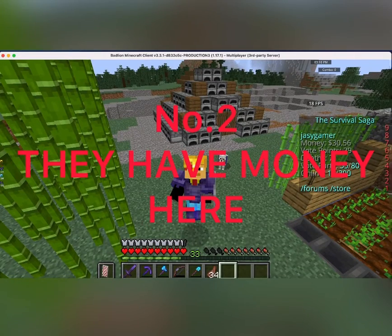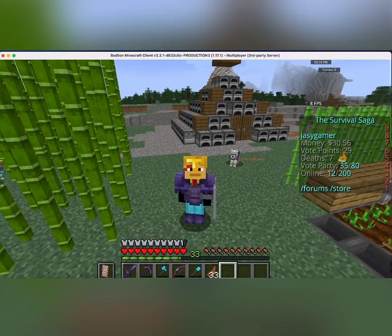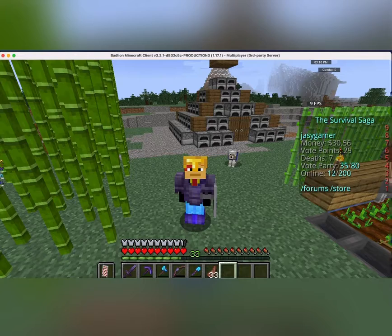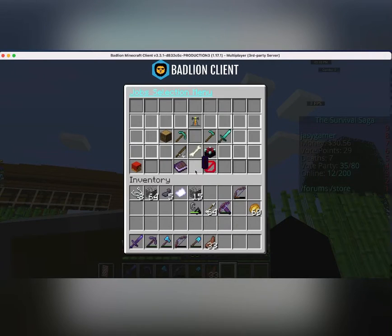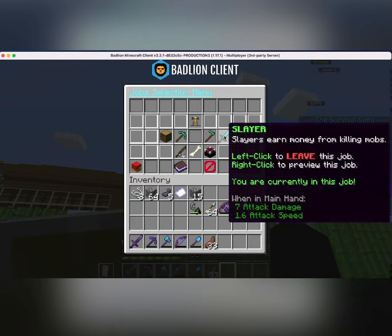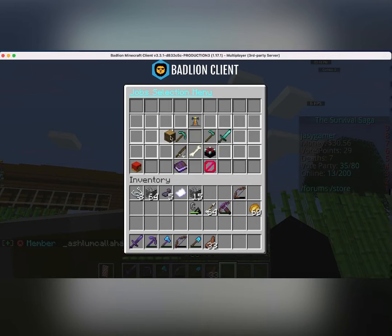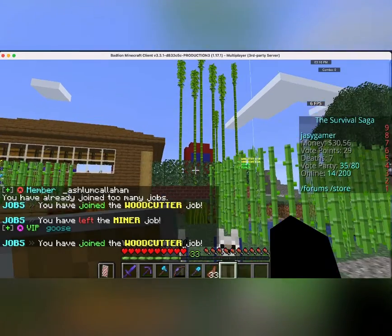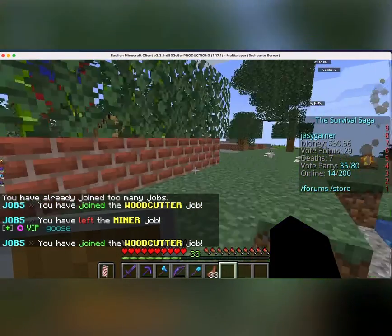Number two: they literally have money here. They have an in-game currency that lets you buy stuff. So, if you want to earn money, just do the jobs command. And then you will have a selection of jobs you can select. For example, this player right here is going to choose the woodcutter job. And then he's gonna cut some wood from some trees and earn money. Let's watch him do it.